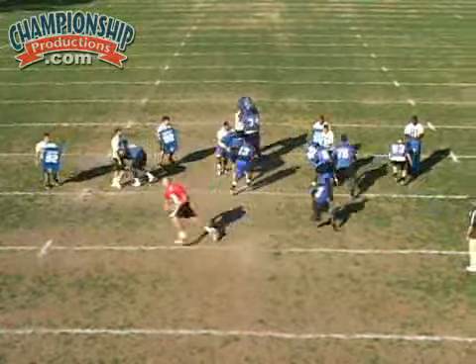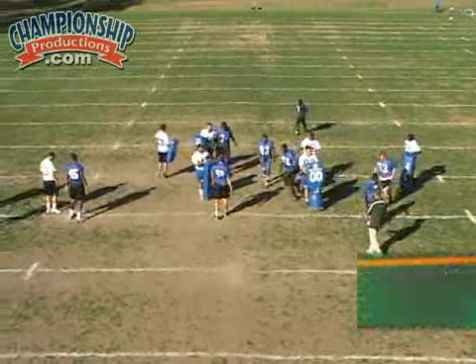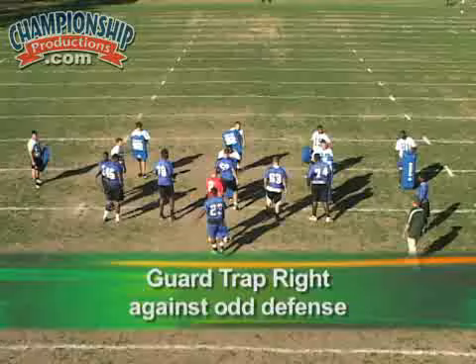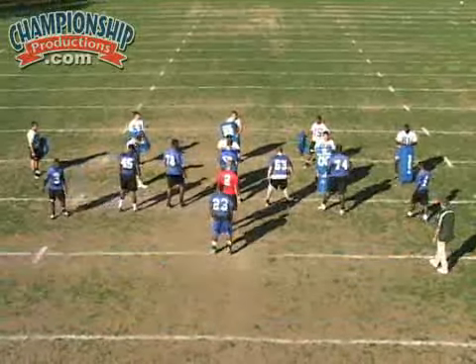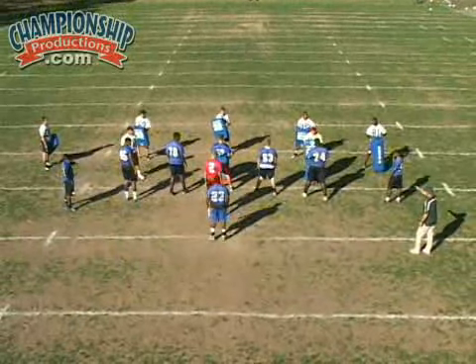There's the tackle win — he chipped up, great job. Looks inside — there's our buck sweep right. Guard trap: we're going to double the nose with the right guard. Our right tackle has to escape to the mic backer. Our right half will have that stack backer, number 15, and we're going to kick out the guy over the right tackle.